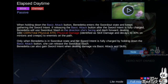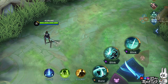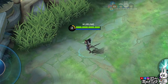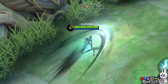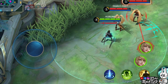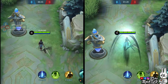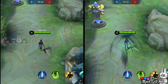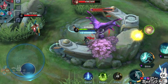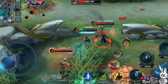Benedetta's passive, Elapsed A Time, lets her charge her basic attack to dash forward. When holding down the basic attack button, she charges her basic attack with Sword Intent. If you release the charging when the Sword Intent bar below her health bar is fully charged, she will slash forward towards the direction she is facing. You should move the joystick towards where you want to dash. You can travel all throughout the map with the help from the dash. Just keep spamming it to travel faster, especially since it doesn't consume mana at all. You can also try to evade Area of Effect skills with the dash. This also lets you pass through obstacles for better mobility.